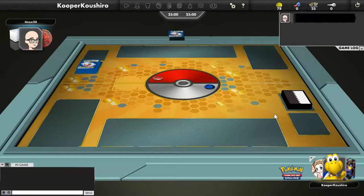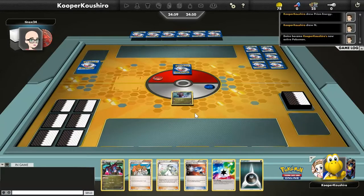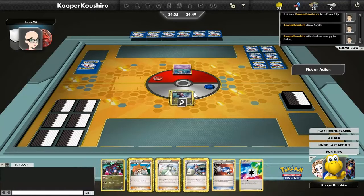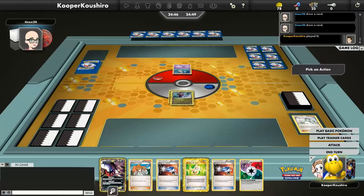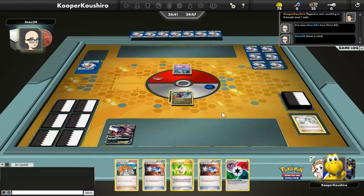Alright, here we go with another game with our White Nuzlocke and Nemesis Hydreigon. We're going to get a Dayno lead this time, and I believe my opponent is actually using that weird deck that Dylan Brian used to get top 16 at Worlds 2013 — it's got Flareon, Garbodor, Driftblim, a bunch of weird stuff. Pretty good metagame call for last format, but we'll see how well it does going into this one against Hydreigon with Frozen City and stuff.